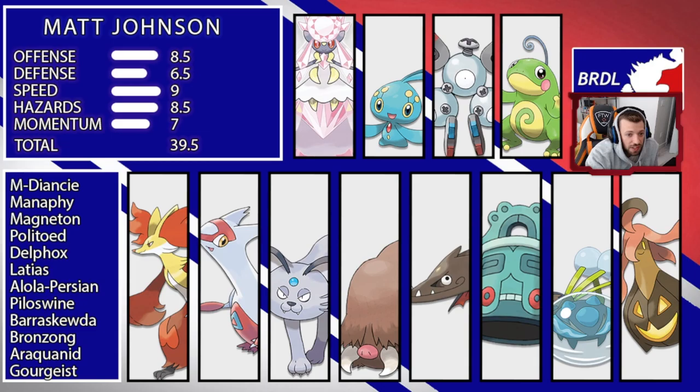Starting off with offense, I scored it an eight and a half. I think his offense is almost a 10 — Mega Diancy is an absolute monster of a wallbreaker with great coverage and good STAB. You have rain with Politoed and Barraskewda, not to mention Water Bubble and rain with Araquanid. You also have Tailglow Manaphy, which is flying under the radar right now. This thing should be sweeping teams — it's base 100 stats all across the board and is faster than a lot of teams out there.